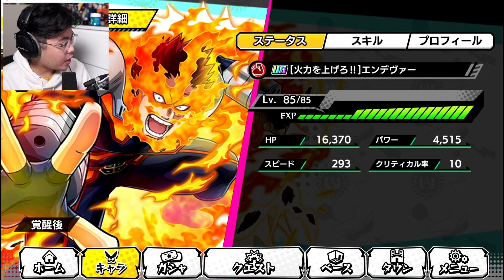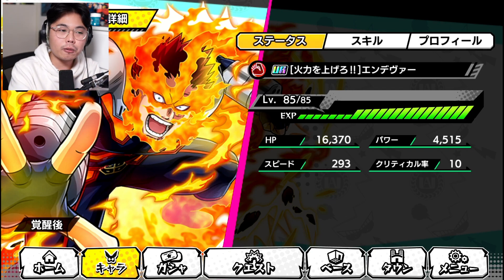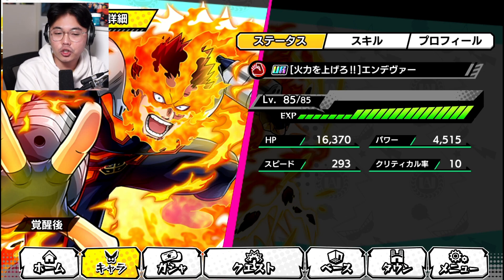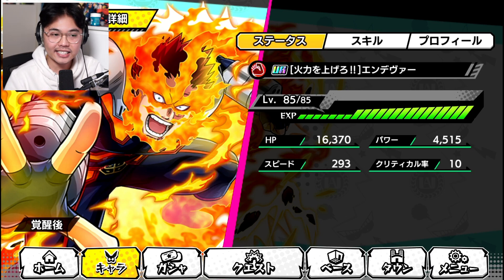I definitely like the Awakened one a lot better. In terms of the skill board, I've only gotten him to level 85 level cap. So at this point in time he has 16,370 HP, 4,515 power, 293 speed, and 10 crit rate. I believe he has one of the highest attacks in the game.